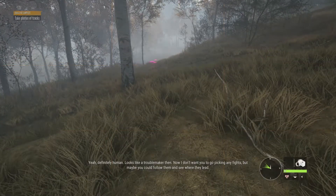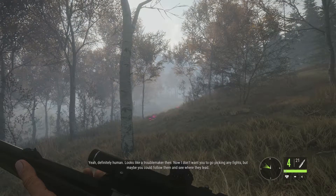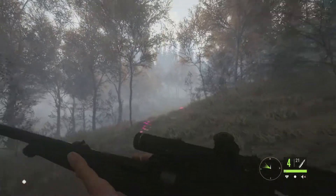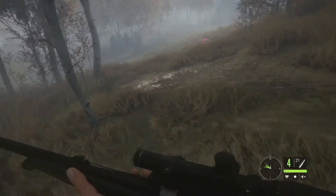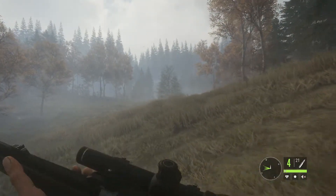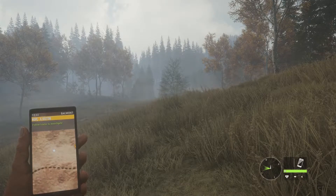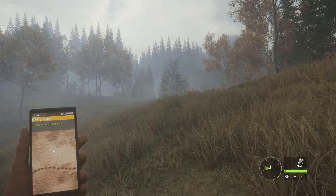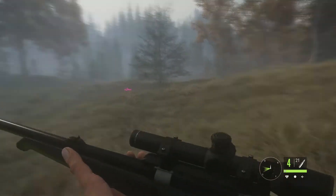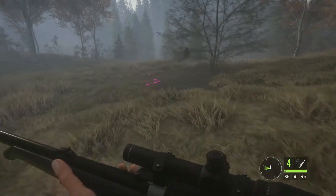The tracks are identified as human — looks like a troublemaker. The mission says to follow them and see where they lead. I was at a loss for about 15 minutes because the footprints actually stop after this tree. I wasn't paying attention. On the phone it says 'follow tracks to investigate,' but beforehand it said to take a picture of the tracks, which I tried and it didn't register. But the footprint I just took a picture of — that one did register.